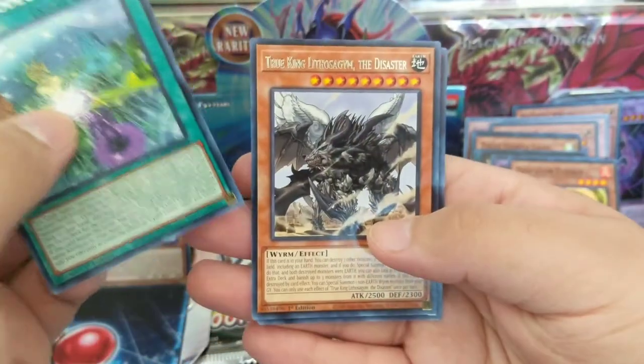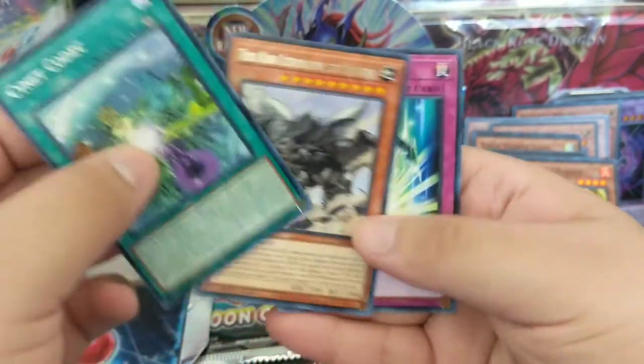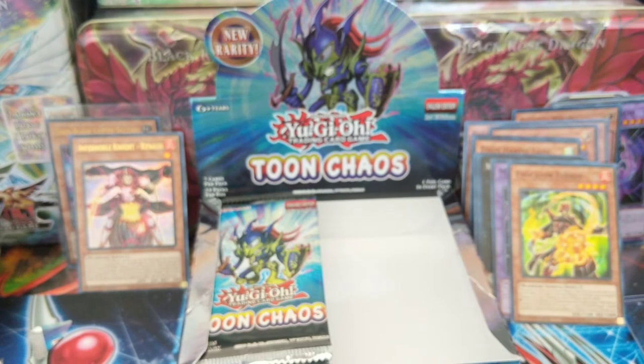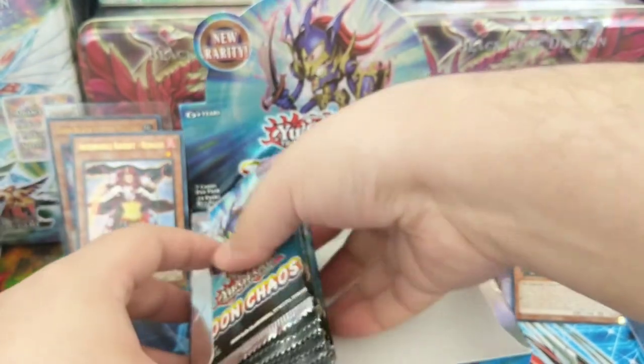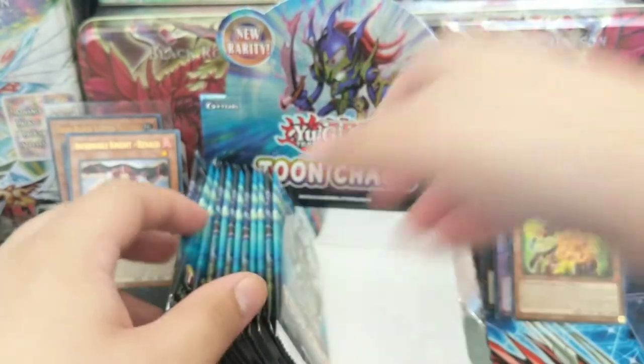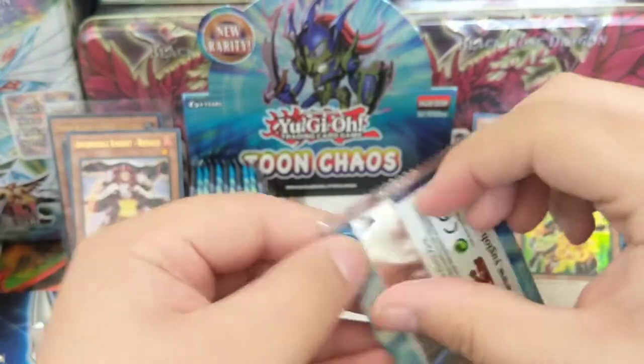Sinecotic, True King Lithosagym the Disaster, Starlight Road — I'm so sorry guys, trying my best here. Last side — we got two Ultras! Let's see what else we can pull, let's hope the left side is a little better when it comes to the condition of the cards.